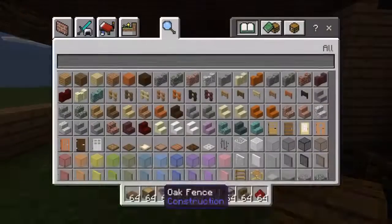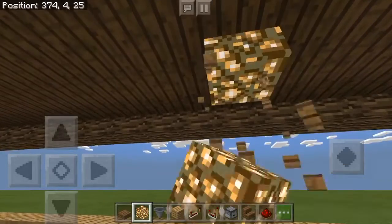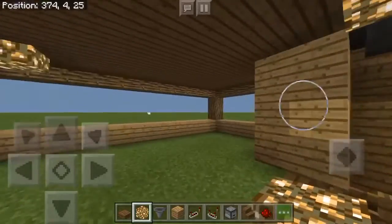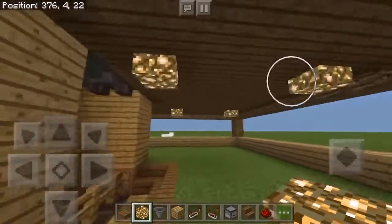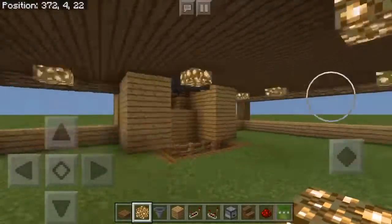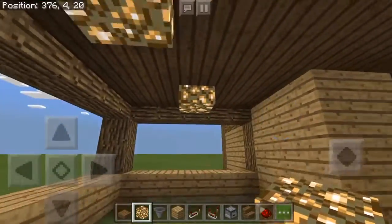The next thing you should be thinking about is lighting. I'm going to use glowstone, but you can use torches, sea lanterns, or whatever you want. Just make sure you have enough lighting down here so you don't have zombies spawning — if a zombie spawns it'll kill your villagers and break your farm. Space it out however you want, just keep mobs from spawning.